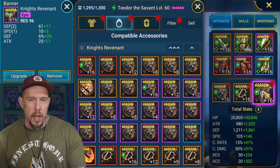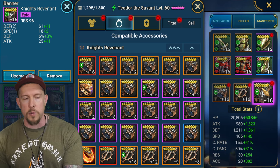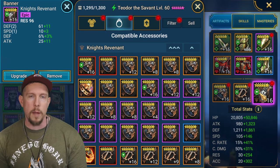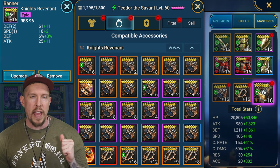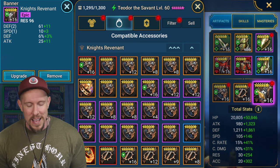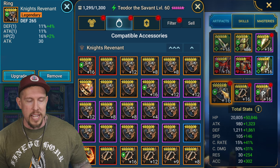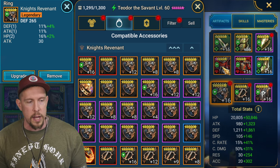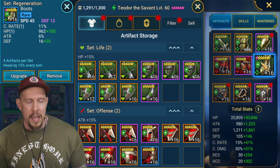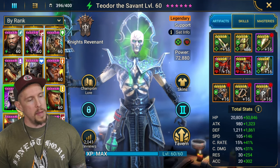Between Arcane Celerity and Rapid Response we're going to get a bunch of turn meter fill on this build. For the artifact stats: resistance on the banner, HP on the chest and gauntlets as percentages - when you have a champion in regeneration and immortal, even if they're defense-based you really want to stack that HP for better heals and more survivability. Speed on the boots.